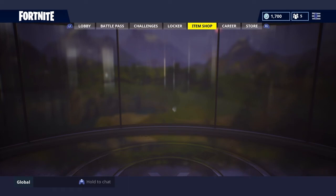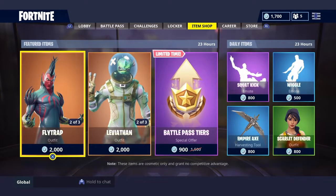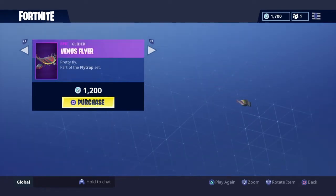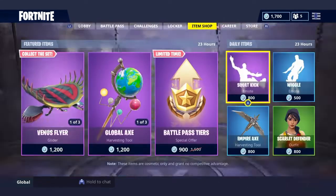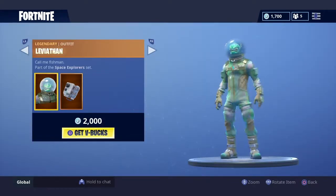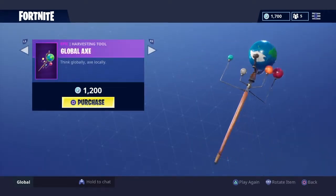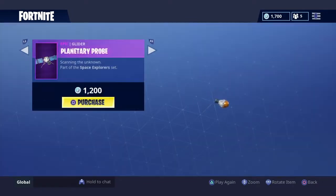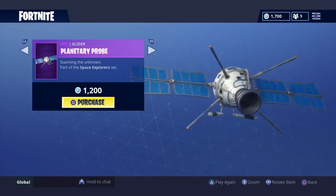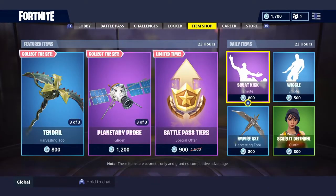It's loading, and as you can see we've got the Fly Trap back in the shop. We've also got the Lithium Fish back, the Global Axe is back, and the Planetary Probe glider is back.